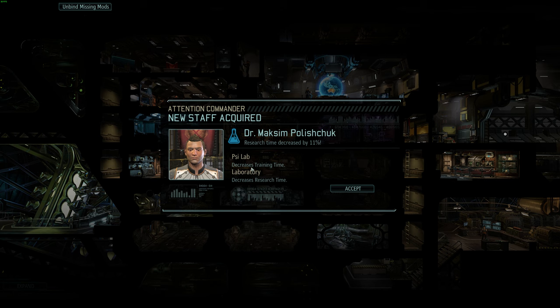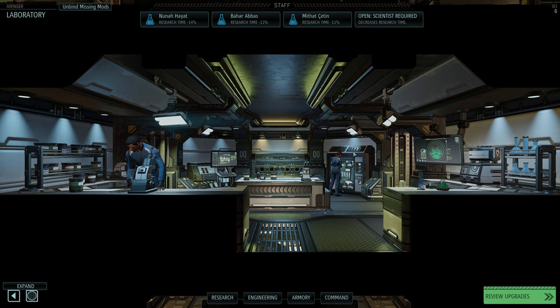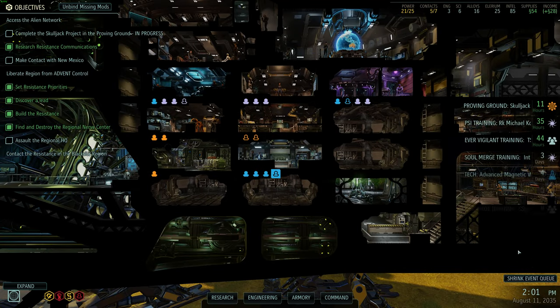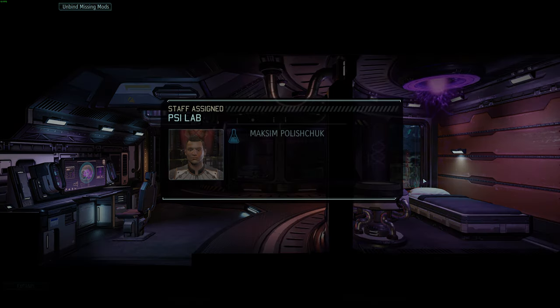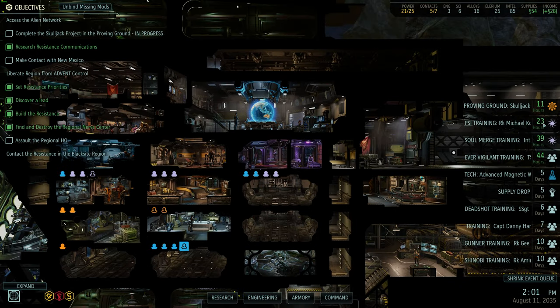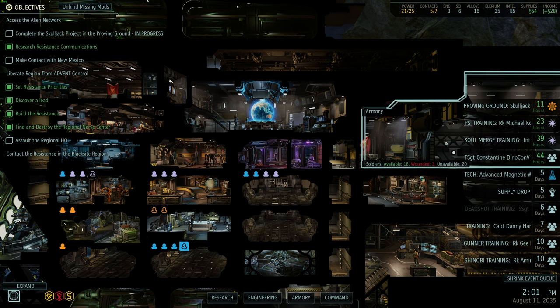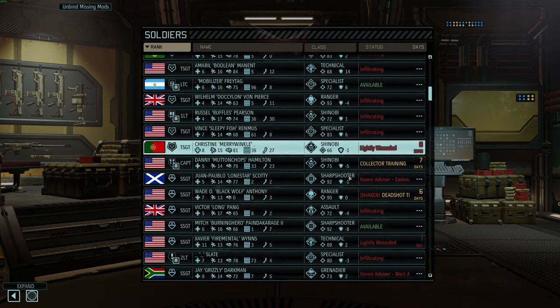Let's toss our scientists down here into research. Or do I want to toss it into PsyOps? We're at 35 hours, three days. Let's see the effect — tossing in another scientist here, we're looking at 35 down to 23 in three days. Cutting a whole third. That's pretty good. But mag weapons a day sooner would also be pretty good. I have so many PsyOps things queued up right now — I'm going to go double scientists on the PsyOps, because the server cat is waiting.